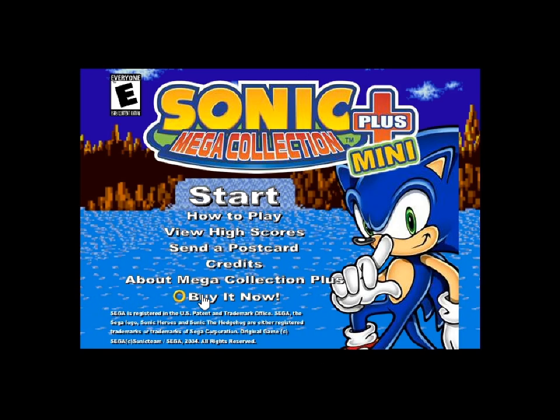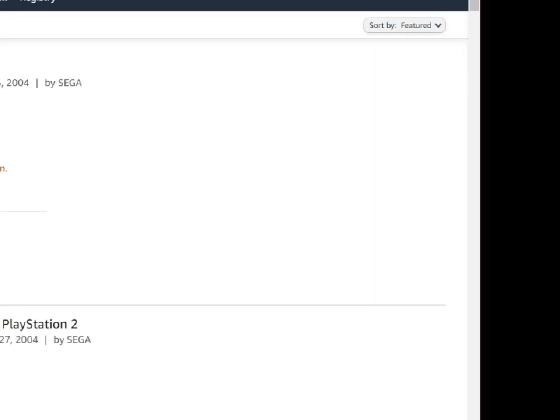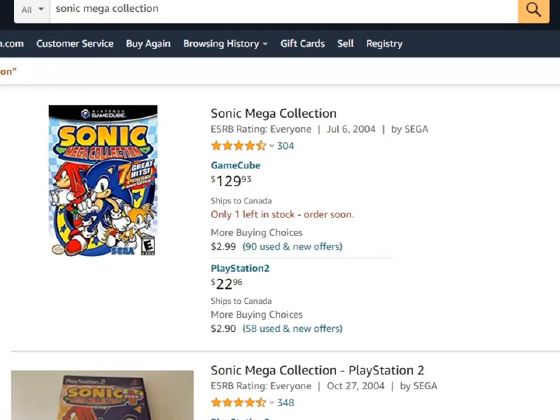I guess that makes sense — this is Plus Mini. What is all that 'buy it now'? What happens if I press that? It's like a platform — yeah, this is advertisement. I have a PlayStation 2 and it opens up... squoot squoot squoot squoot. It opens up Amazon on a page to play the GameCube version. I see — it opens up Amazon with Sonic Mega Collection in the search bar.